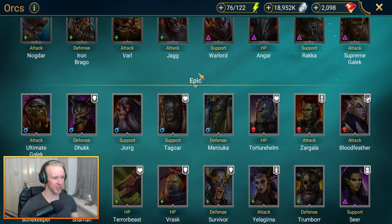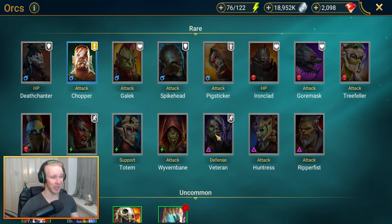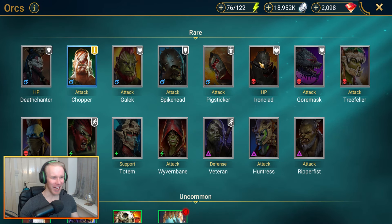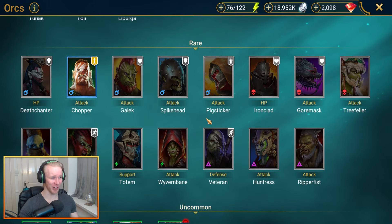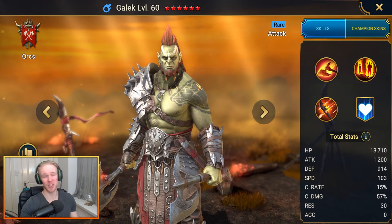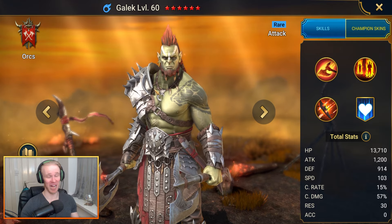Next up the Orcs, who have notoriously garbage rares. There are a couple of alright picks — Gallic and Ironclad. If you're gonna hold on to one for faction wars or rare champ secret rooms, Gallic will be your guy. Ironclad also not too bad, with some debuff removal. I'd be really interested to hear what you guys have to say about the Orc rares — maybe I'm sleeping on one of them, but they all seem kind of crappy. I'll go with Gallic as the rare of choice for the Orcs.